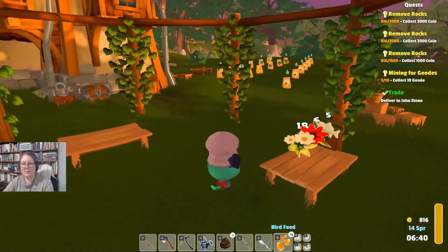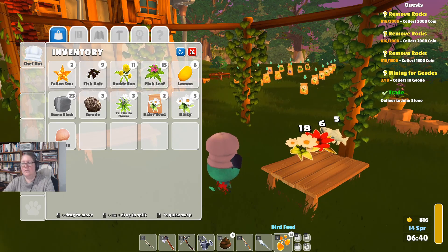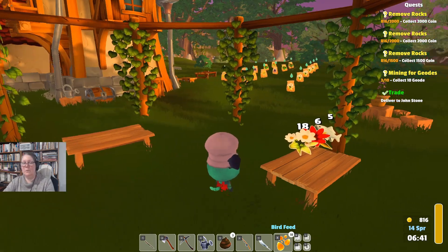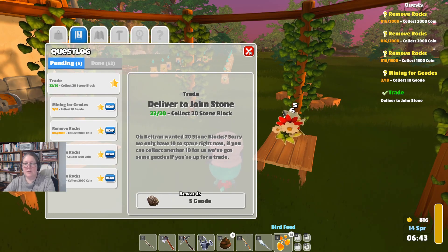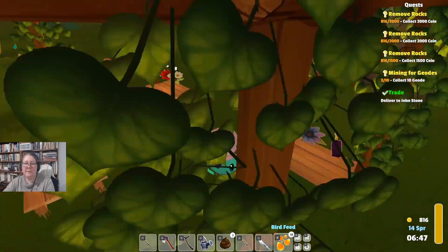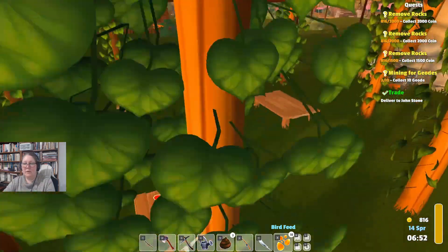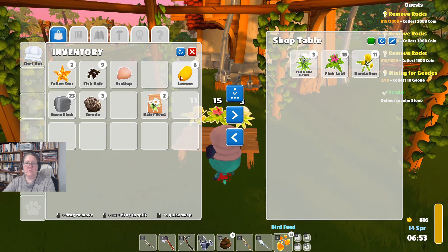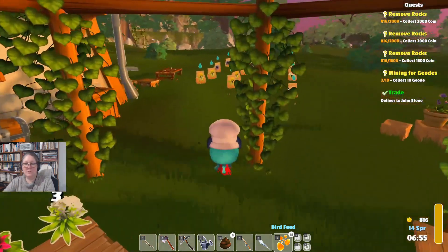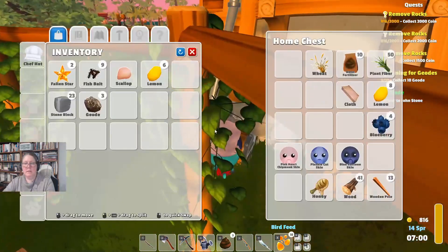We have a ton of little daisy things. What have we got in our backpack? We have a shell, we have some white flowers. Where are my missions? 20 stone block. I don't need my daisies or my daffodils or dandelions anymore. Let's move those over there and drop in our tall white flowers, our pink leaves and our dandelions. We'll keep that for later — drop that in the recipe box and that in the seed box. We should probably water our plants.